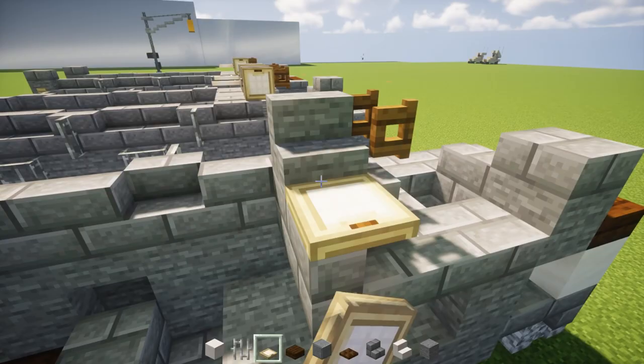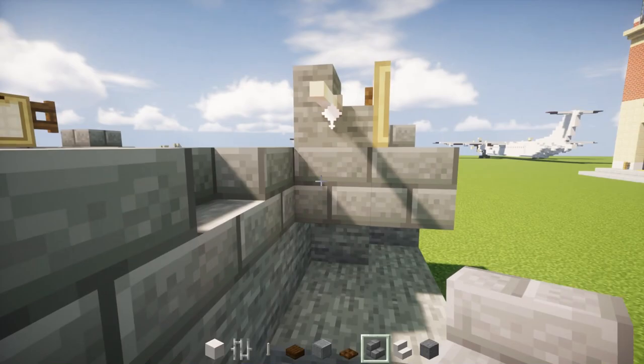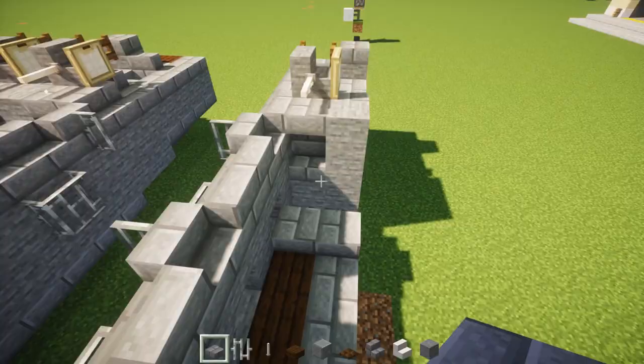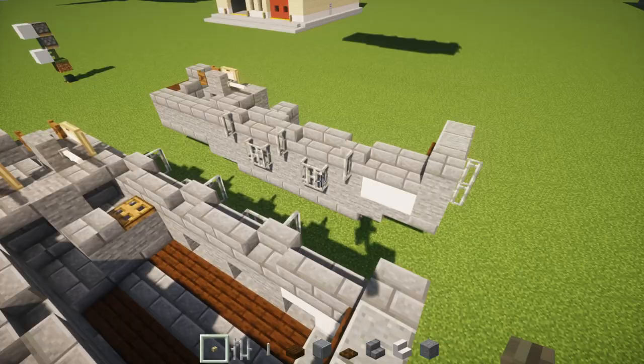Let's add in an end rod right here for the actual gun, so it sticks out. In the front, we're going to add in two stone brick stairs — upside down and right side up. Next to it, we're going to add in two stone blocks, then two stone brick slabs, and a stone block. Let's add a stone brick slab. Then in the front, we're going to add a birch button on the side.